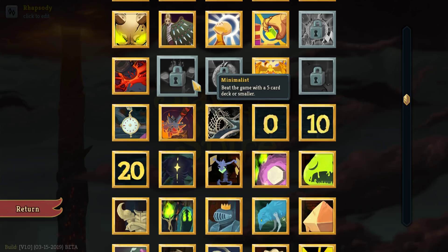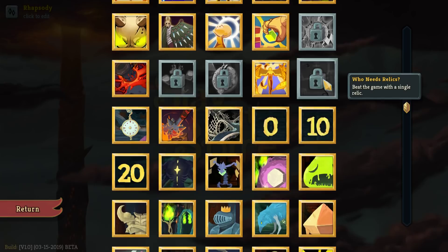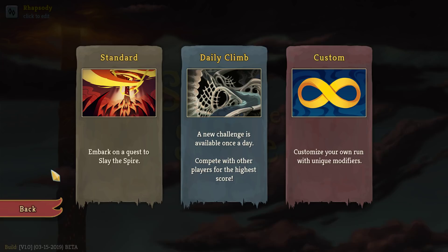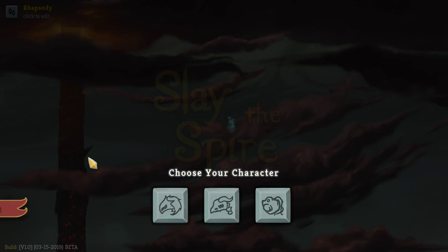Minimalist. Who Needs Relics? Those are the three that we can achieve with the Ironclad. And then we've got Neon, Channel 9, Plasma, and a single turn. Sure, you can achieve those with the Ironclad technically, but not really. You can get Prismatic Shard really early and maybe get really lucky on a bunch of copies of Meteor Strike, but it's not gonna... just do it as the Defect.